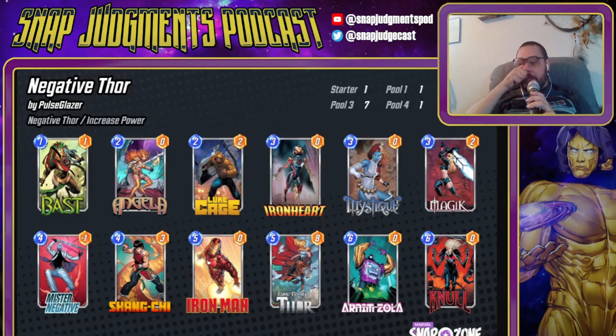This deck does not want for early plays, which is really, really nice for a Mr. Negative deck. A lot of the times as you're playing Jane with other versions of the deck, you'll find that you don't have enough hand space to draw everything you want. This deck has earlier plays, so you should be able to draw most of the cards. Even if you're playing a relatively fair Zola and Null, that should work out relatively fine as long as some other things are being destroyed.